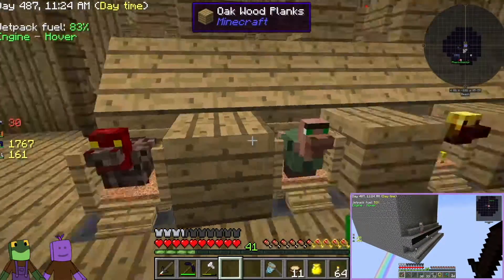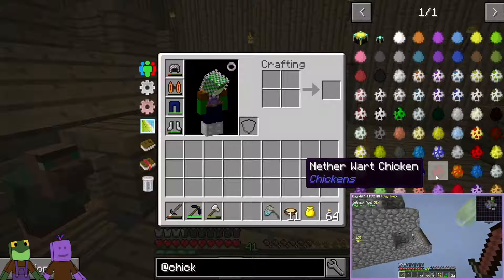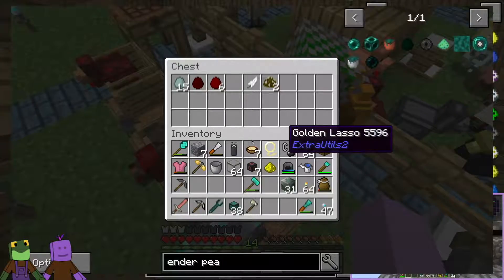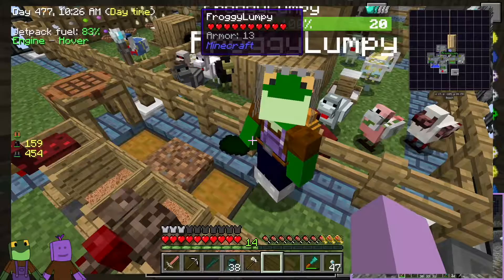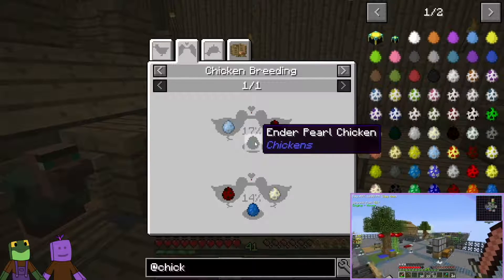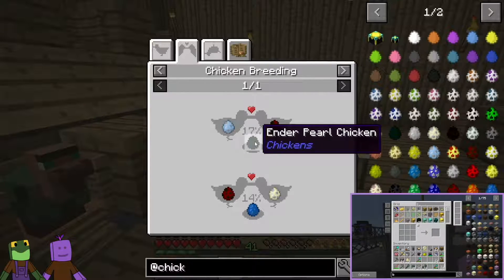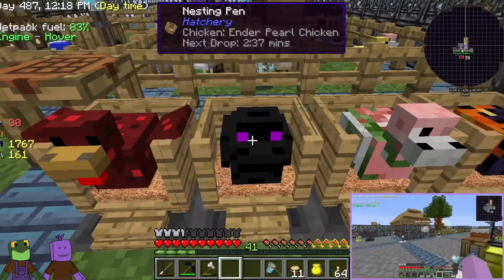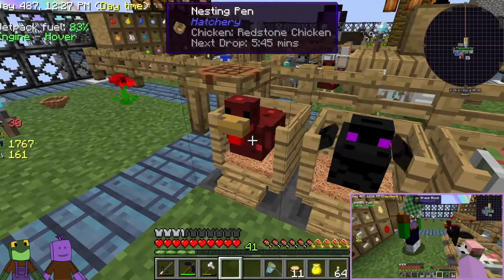Then you take your nether wart chicken and look at what it's used for — the nether wart and the diamond chicken will get you the ender pearl chicken. By putting those two together in the nesting pen, you'll get your ender pearl chicken. It is interesting to note that you only have a 17% chance to get an ender pearl chicken, whereas the diamond chicken was a 20% chance. In other words, it was easier to get a diamond chicken than the ender pearl chicken. We finally got the ender pearl chicken — he looks like an enderman — and he's nesting out here with the redstone chicken.